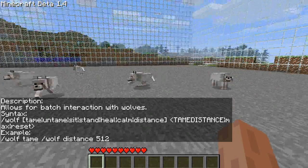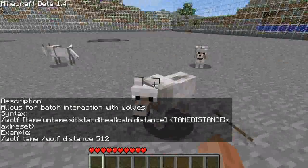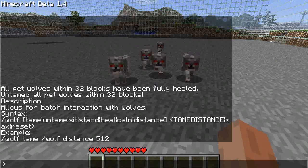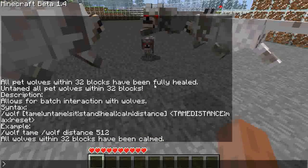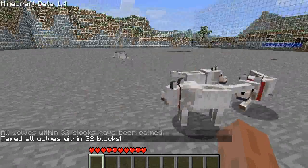Maybe you're wandering around and you've attacked a wolf, and you've made the whole pack mad and now they're after you. You can do wolf calm, and they're all calmed down now. And taming them does the same thing — if you tame them when they're mad, they'll be happy and they'll follow you around.